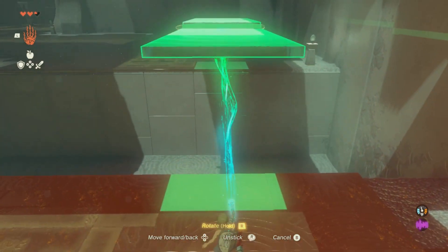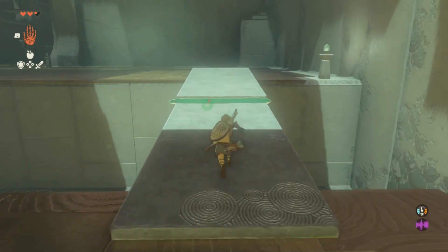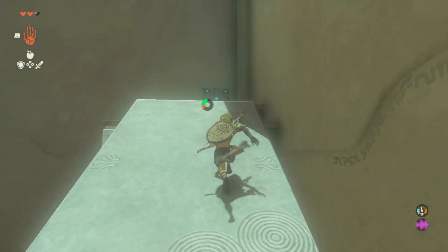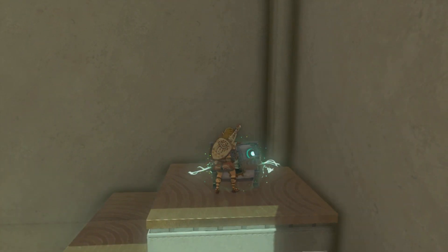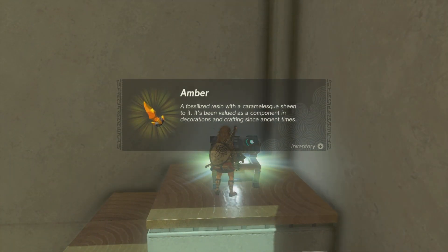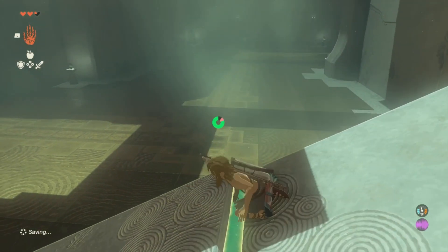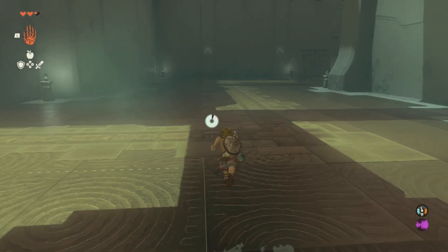Pretty easy to do — grab two of those metal pieces, stick them together, and you've got yourself a bridge. After you make your way across the bridge, use those same two metal pieces and slap them up against this wall, climb up, and grab the amber out of the chest. After that, make your way all the way back down.